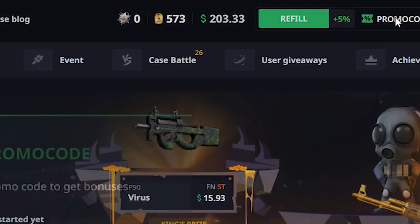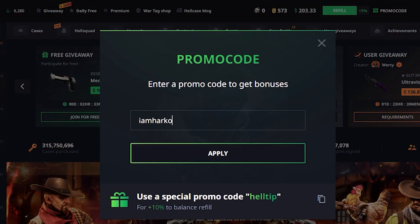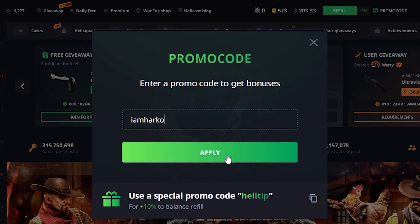Click promo code on the top right corner. Enter code IAMHARCO in the promo code box and click apply.